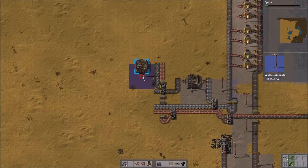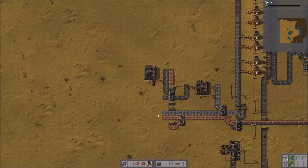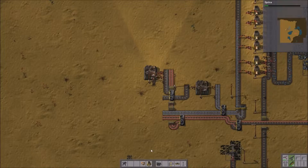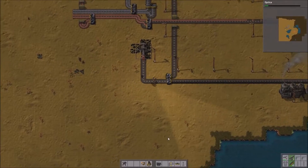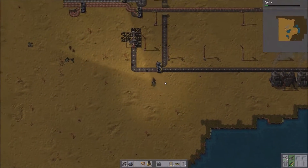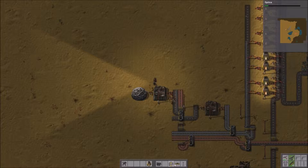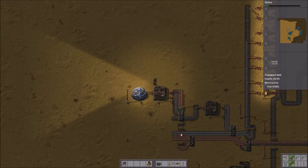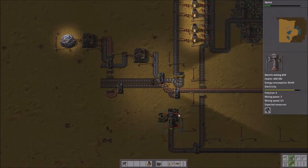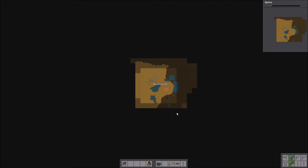Just hooking it all up with power and getting the inserters feeding into it. Setting the red science assembler, I'm going to grab my research lab and just put it straight opposite that assembler for now. Later when I've got more assemblers creating red science, I'll have it run on its own line, but for the moment I'm just going to have it make red science and throw it straight into the lab.